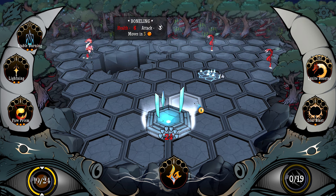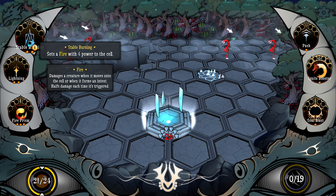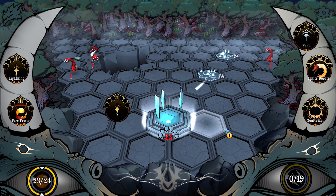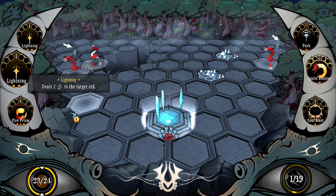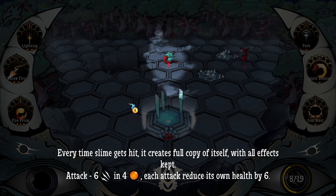I think we curse this thing. This just kills — yeah, that's what I thought. Every time slime gets hit, it creates a full copy of itself with all effects capped. Attack: minus six damage in four time. Each attack reduces its own health by six. So it does six damage in four time, but then it hurts itself.